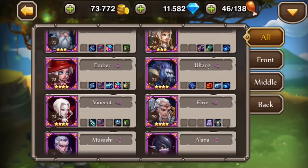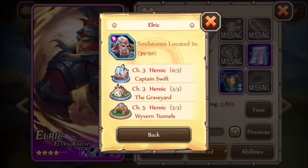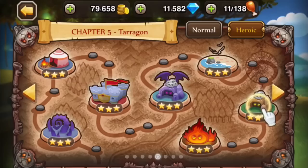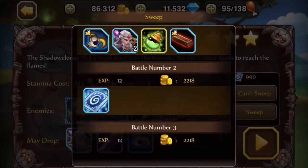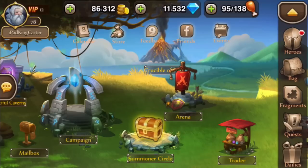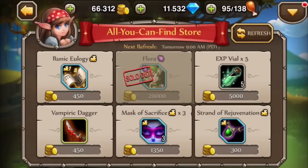Soul stones are on the rise this week - it's double soul stone event. If you're on the Moon Guard server, join my guild and get your soul stones. I'm sweeping everything and getting double soul stones. I got two Elric stones right there and I just keep going. I'll get stones for every character I have, then go down to characters I don't have and sweep those. I put my diamonds into big events and stamina - not into getting players from the store.